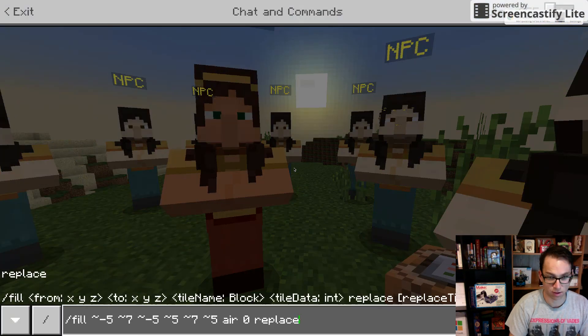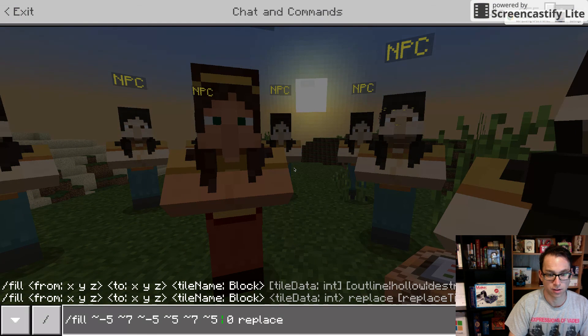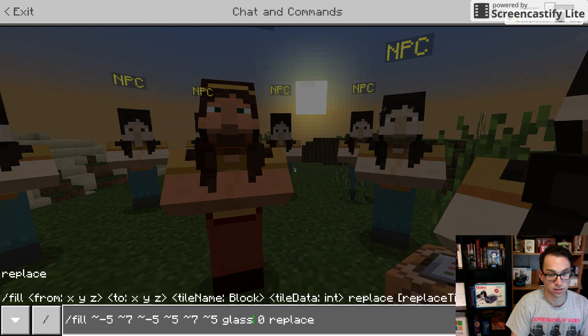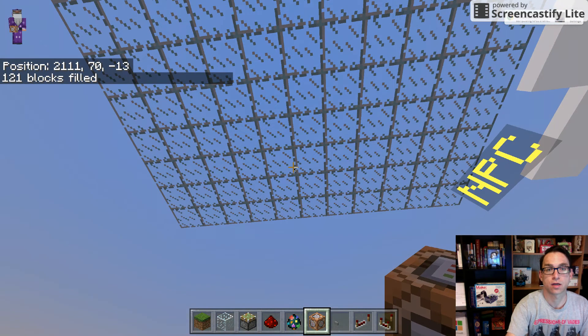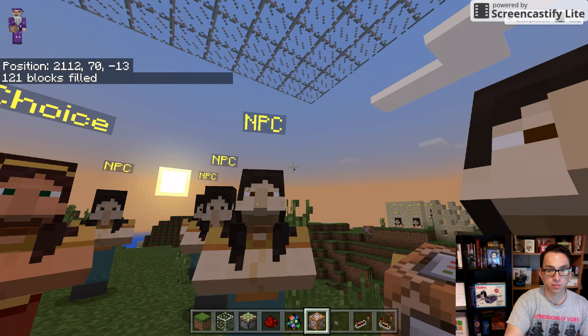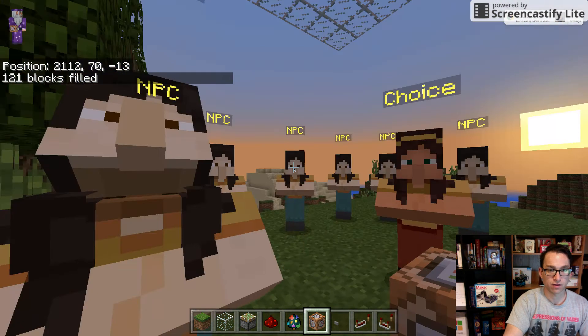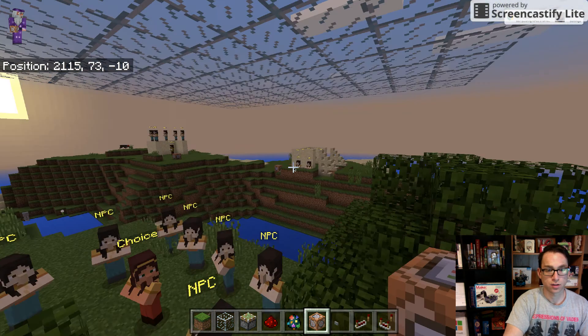I did it with air — I didn't mean to do it with air. I wanted to do it with glass. So when I do that, I have my glass blocks, and then I can simply just put my NPCs back up there and have them form around me. I'm inundated with choices.